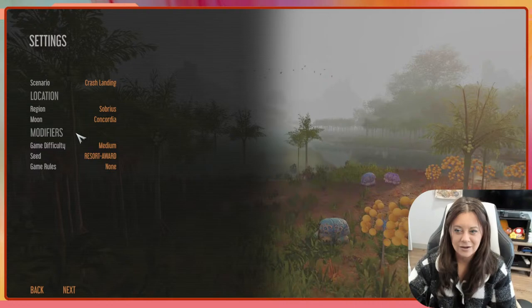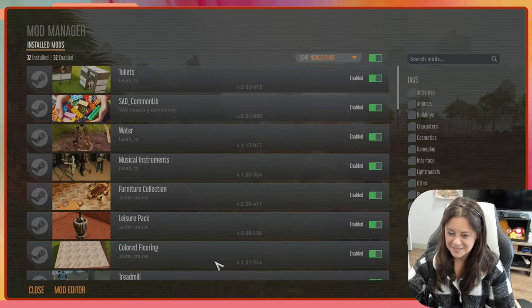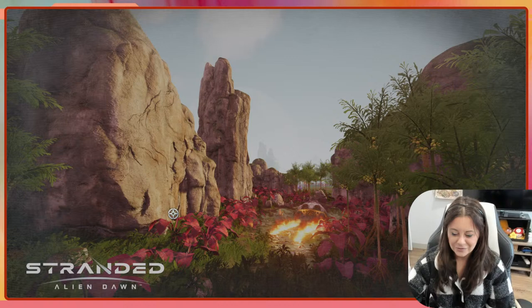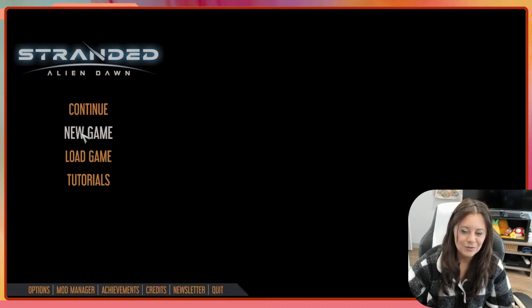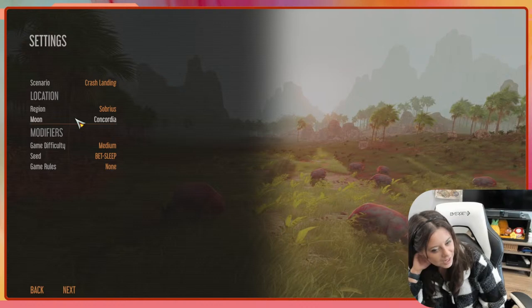I need to go to the mod manager — let's disable all and then enable all. Yes, this is what we want. Mods are player-created software, play them at your own risk. We're gonna turn all of that on. New game, let's do this. I don't even touch my PlayStation anymore — I only use my Xbox to watch TV and usually I'm just casting YouTube to the TV.